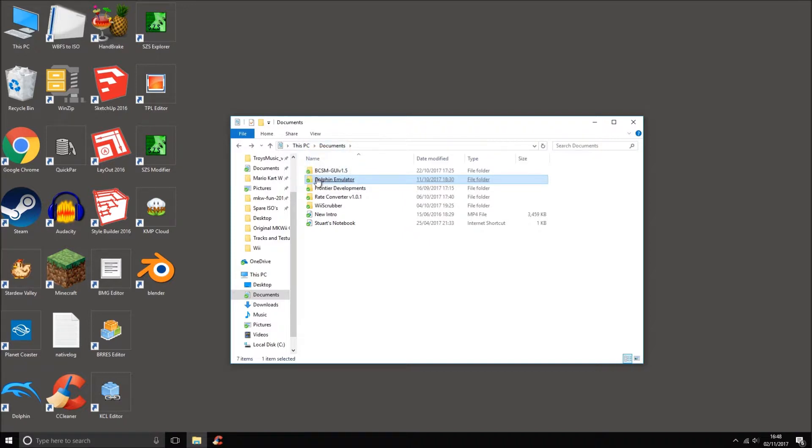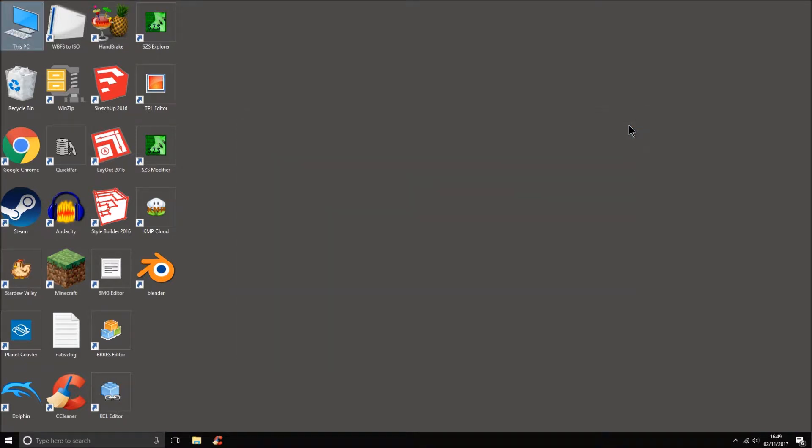You drag the Dolphin emulator folder to the script, press Enter, and it will quickly patch the files — it only takes a couple of seconds. It may say you need to create a new license for it to work. I would recommend doing that just to make it less obvious that this is Dolphin, giving you the least chance of getting banned. After both steps are done, it should say 'Press any key to continue.' Do not close any of these script windows unless it says that, or your output ISO will not work properly.